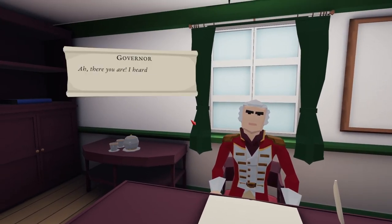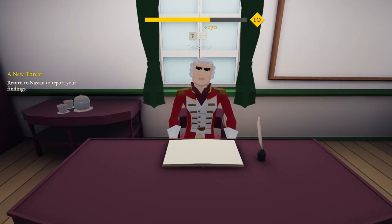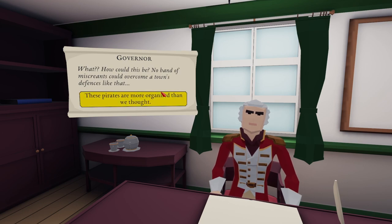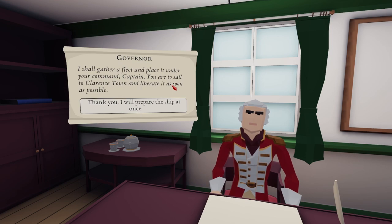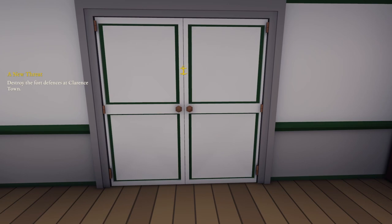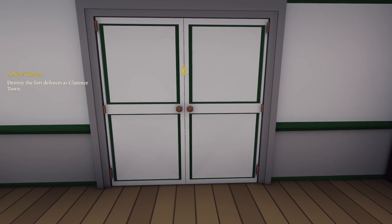Hello governor. Ah, there you are. I heard you took care of a bounty recently — excellent work. Here's your reward as promised. Thank you. Welcome back, captain — what news do you bring? I'm afraid pirates have captured Clarence Town. What? How could this be? No band of miscreants could ever overcome a town's defences like that. These pirates are more organised than we thought. Apparently so — in that case, we must respond with force. We cannot allow this to go unanswered. Pirates must be dealt with. I shall gather a fleet and place it under your command, captain. You are to sail to Clarence Town and liberate it as soon as possible. Thank you — I will prepare the ship at once. Right guys, I think for today's episode we will leave it there. In the next one we will pick it up and go wipe these pirates from Clarence Town. Thank you so much for watching, thank you for supporting me — I will see you in the next one.